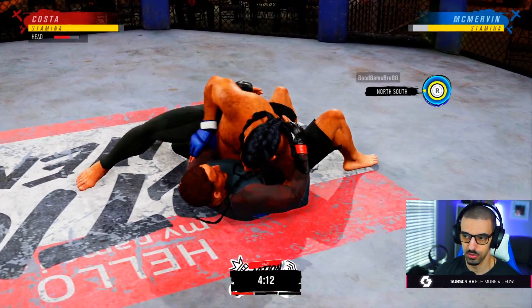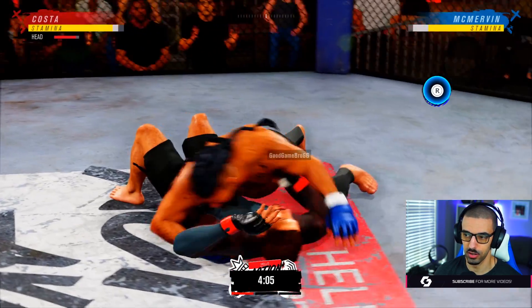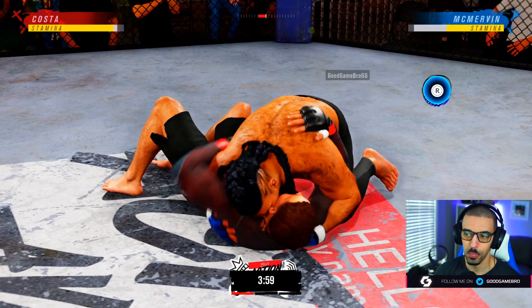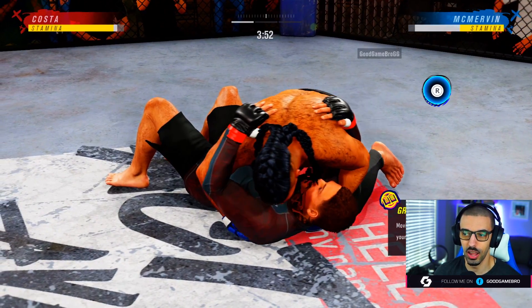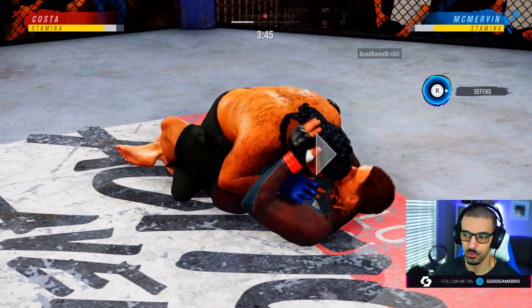Get the side control real quick. North-South — you have no submissions this way, let's go side control again. Knee on the belly. Alright, let's make sure he doesn't go anywhere. We're gonna go back at the knee on the belly in a second. Mervin, I know your stamina's kind of a little trash at the moment — we'll try our best.